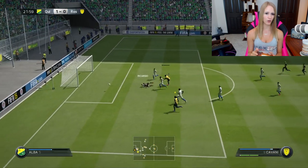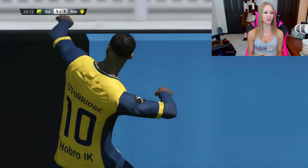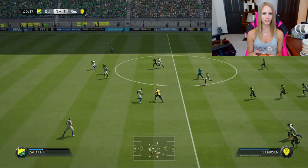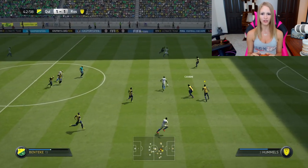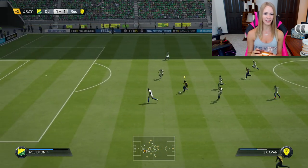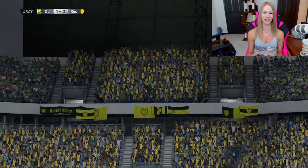Sturridge is in there — we're going to score that goal. Ricardo is making crazy saves; I don't even know how. But there we go — Sturridge came out of nowhere! That's a very cheesy way to score goals, I know, but I needed to bring myself back into it and that was what I needed from Sturridge right there. Then we run up the pitch with Cavani — just running around the defense — and Cavani gets in there. That's a goal from Cavani, our CDM! I'd been wanting to score with him, and I just ran through his whole team.